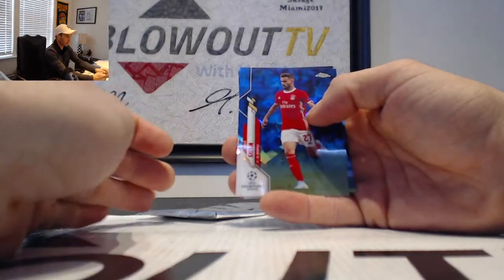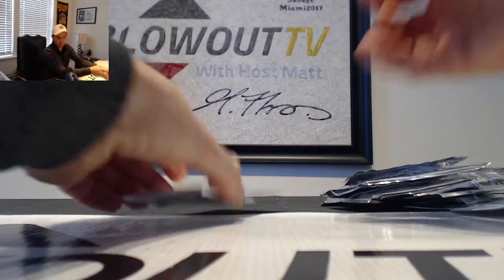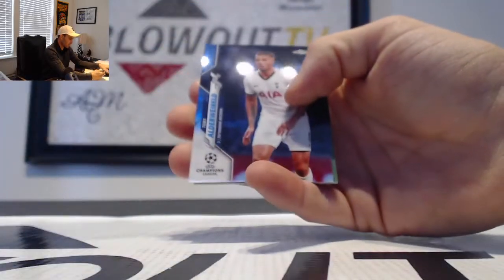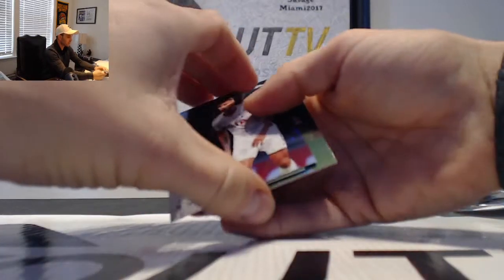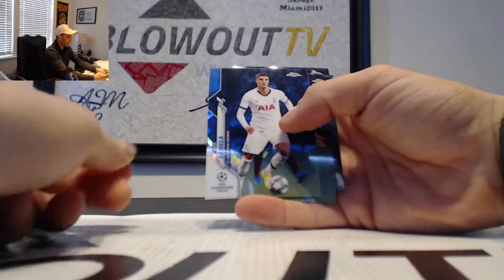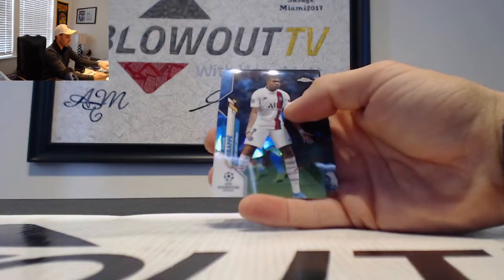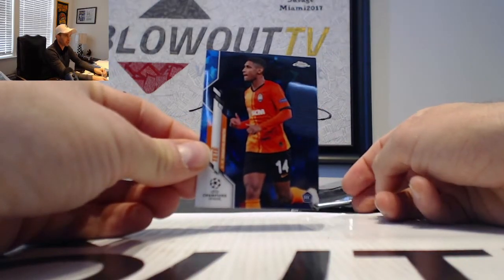Followed by a Rafa Silva and Luis Suarez. And our final pack — finish out the break. We've got a Toby Alderworld. Eric Lamella. Nice Killian Mbappe. And we'll finish up with a rookie of Tete to go along with the parallel.